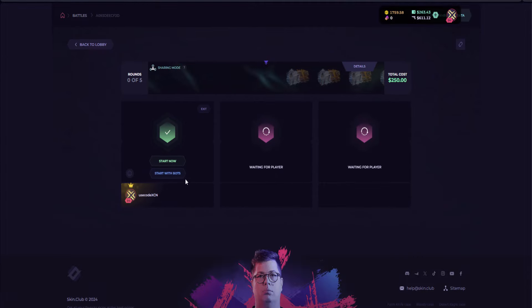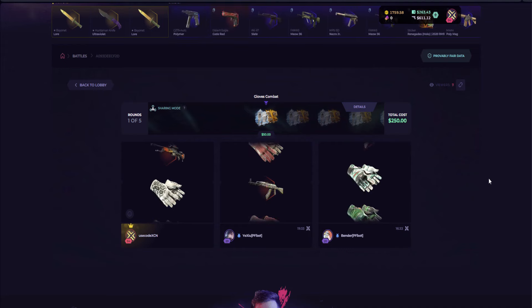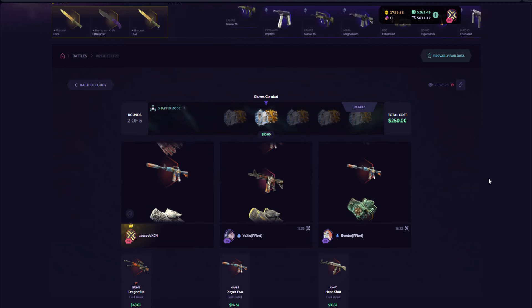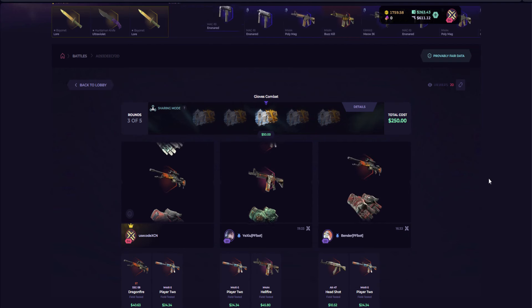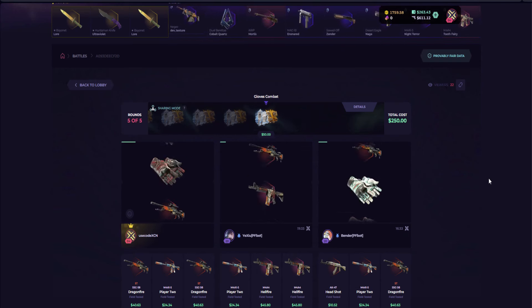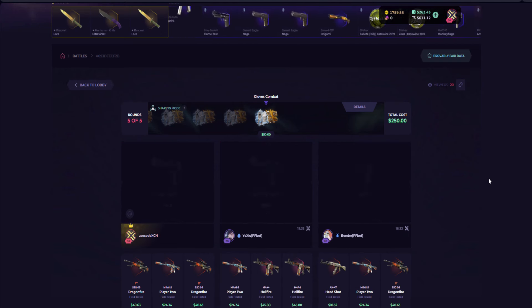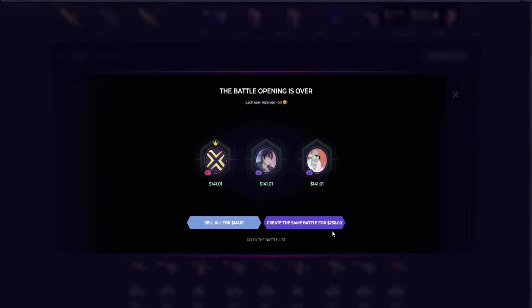This case has been fantastic, so let's create the same one again and call the bots. Right off the bat we get a Dragon Fire. In the next one it's nothing — come on, give me a pair of gloves! Oh my god, I'm just looking for a pair of gloves. This was unlucky — not much we can do. 141, I'll just go ahead and take it.